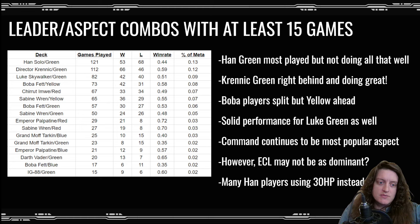The Sabine players are also split but Sabine yellow is more popular than Sabine green and has a higher win rate. Sabine red is also sneaking in there with that 70% win rate. Luke green had a pretty solid performance — actually the third most played combination with a 51% win rate. Command continues to be the most popular aspect, but the Energy Conversion Lab might not be as dominant as it once was. A lot of Han Solo players are using 30 HP bases instead, and some Luke players may be doing that as well.